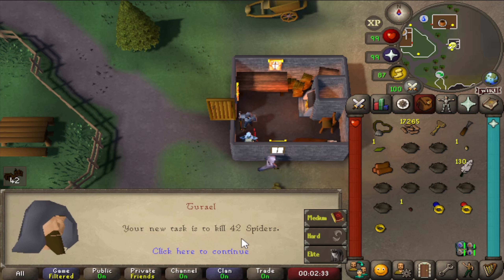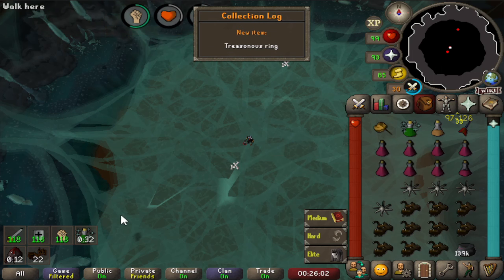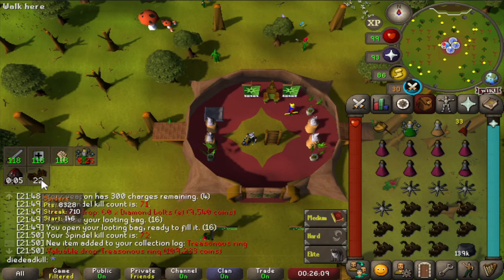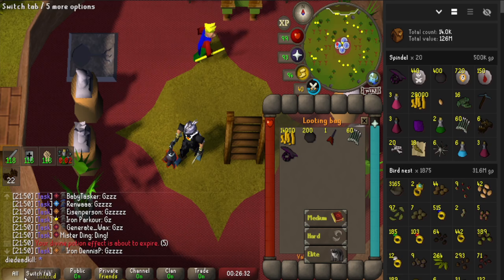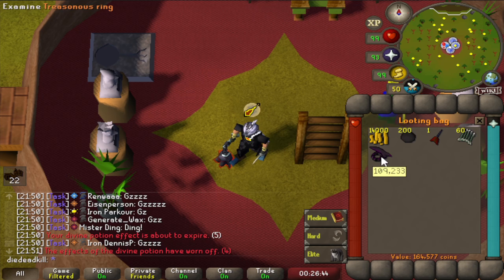We get another task — 42 Spiders — so that means we are going to Spindel, and we're probably going to have the same issue as at Calvarian, where we will be killing the small spiders for KC on the task as well. There's the Treasonous Ring, and we are out. Apparently the little spiders did not count as Spiders for the task, and we got only 20 kills — and we got the ring, the Treasonous Ring. Another slot filled in our collection log. That's actually pretty fast — I thought we were going to have to do a lot more Slayer to get this task done.